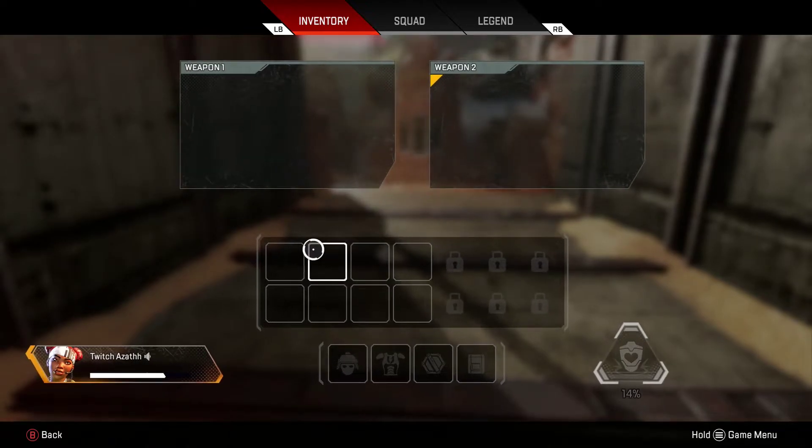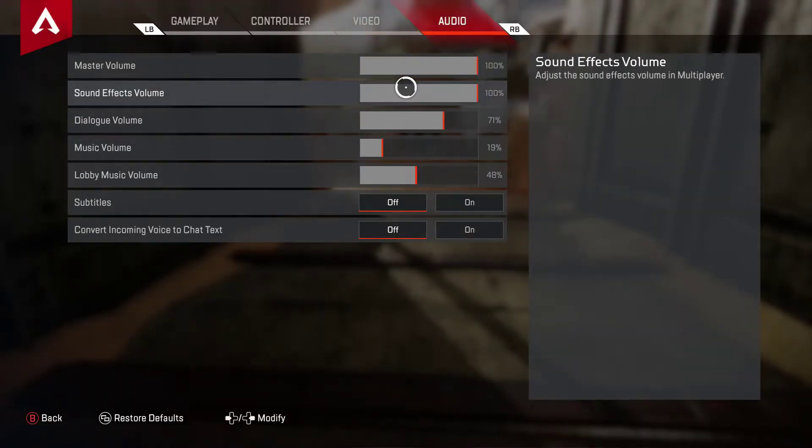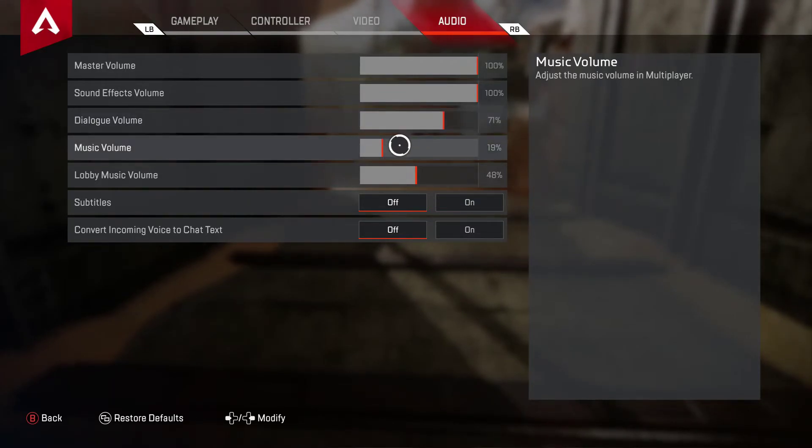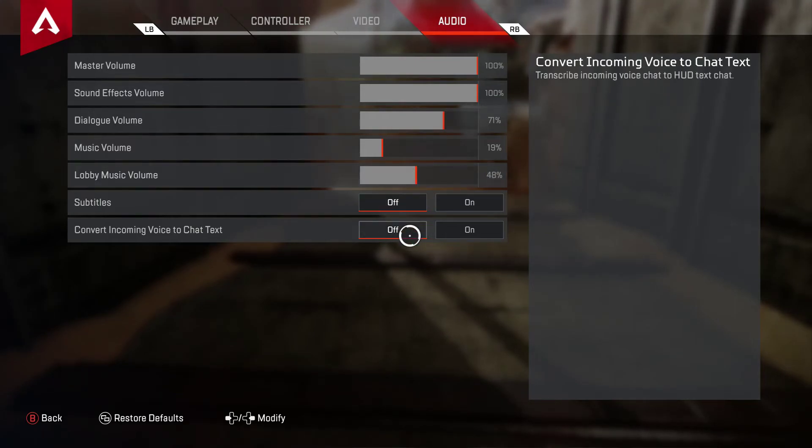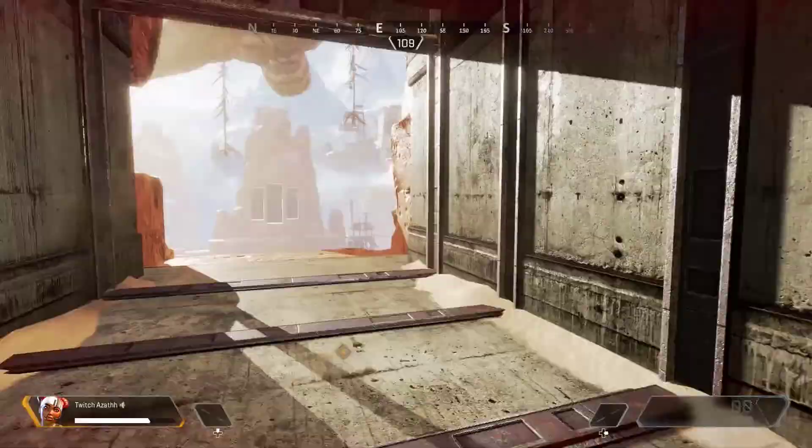Audio master — definitely want that at 100, you want the game full volume. Sound effects — footsteps, explosions, grenades and all that — 100, because footsteps are important. Dialogue is the characters talking; keep this on because sometimes they say important things, like 'people on me' or, if you're playing Wraith, 'someone's looking at you.' Music volume is just a distraction so I have that pretty low. Lobby music at 48%. Subtitles off. Incoming voice chat offer — that's pretty much everything.